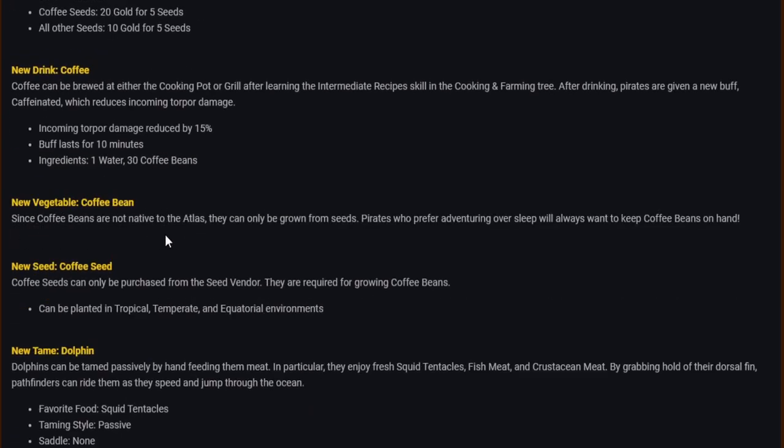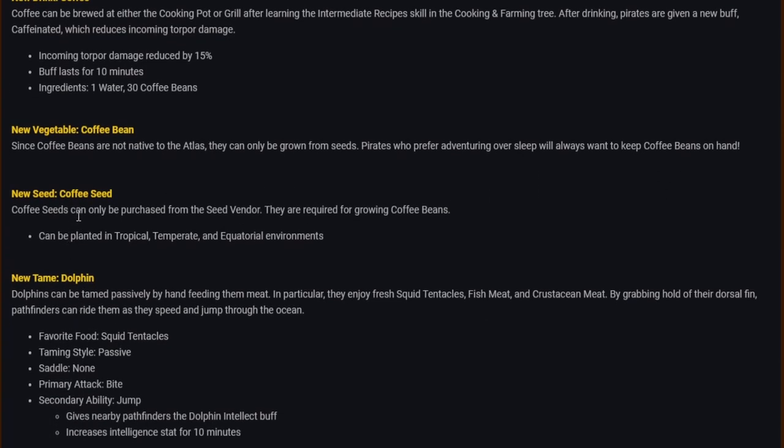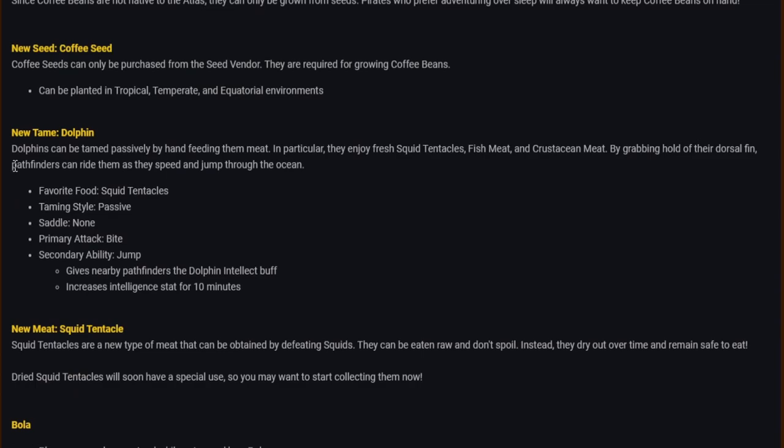New vegetable — coffee bean: since coffee beans are not native to Atlas they can only be grown from seeds. New seed — coffee seed: coffee seeds can only be purchased from the seed vendor. They can be placed in tropical, temperate and equatorial environments.